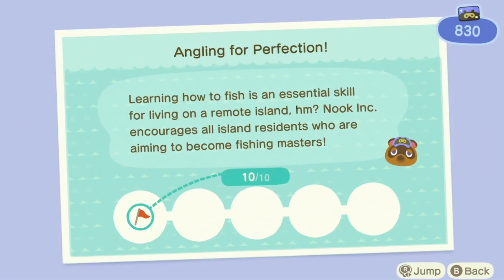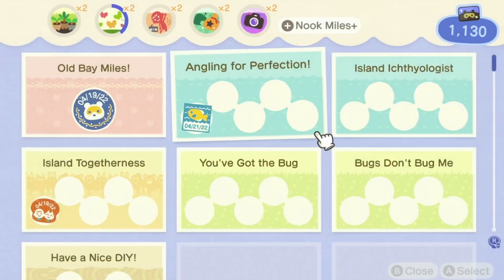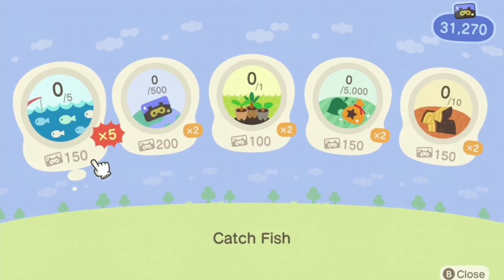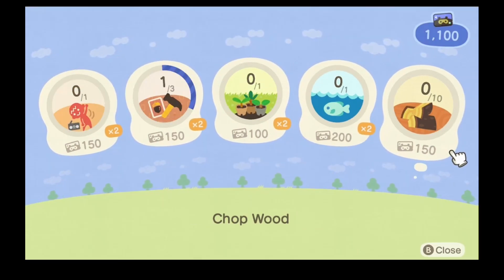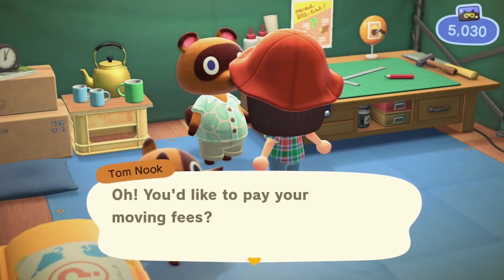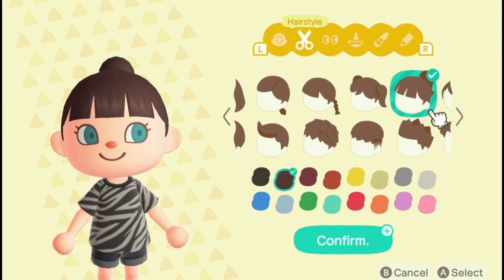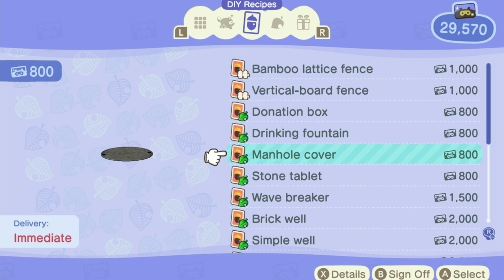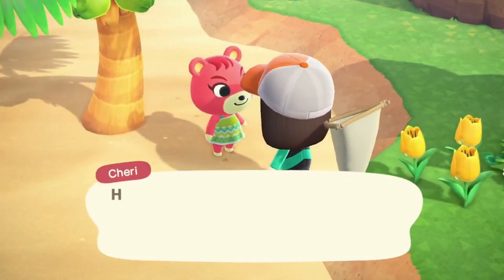The second reason that you would want to fish is that there are a lot of Nook Mile achievements related to fishing. These include Angling for Perfection, Island Ichthyologist, Trash Fishing, and Castmaster, as well as Nook Miles Plus tasks as simple as catching five fish or even one fish in particular. All of these are fairly easy ways to earn Nook Miles, which you can use to pay off your moving fees or redeem for quality of life upgrades like more pocket space, fun stuff like new hairstyles or tons of DIY recipes, and even Nook Mile tickets, which you can use to get more materials or go on villager hunts.